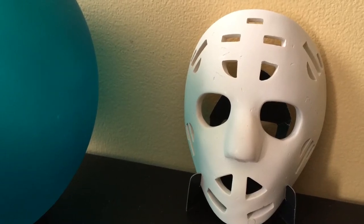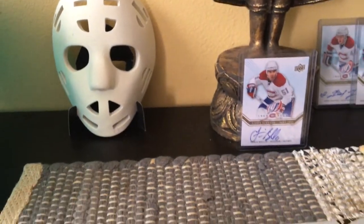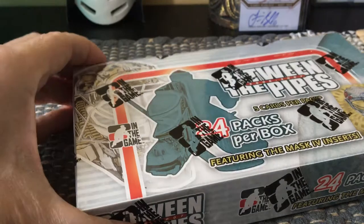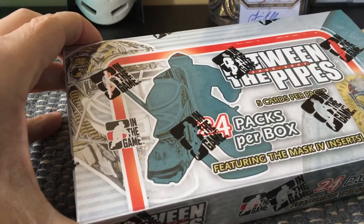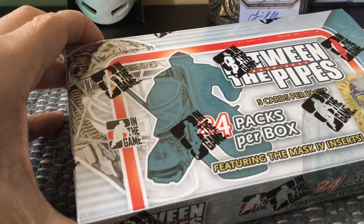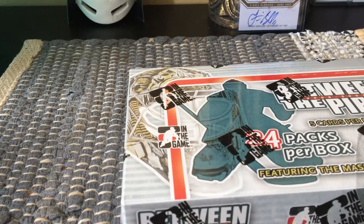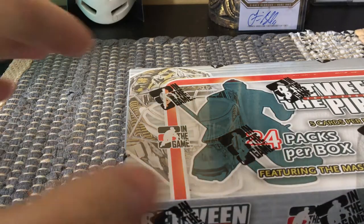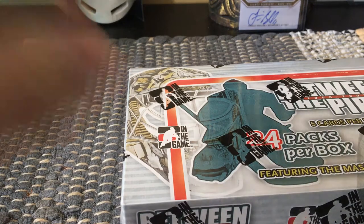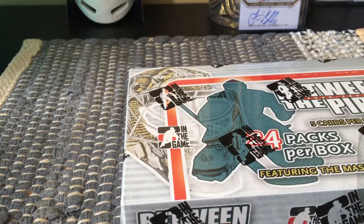Hey guys, it's Fulcrum Cards from snowy Brooklyn in March of 2018, and I'm about to open up another box of Between the Pipes, a product I swear by. This is from the year 2006-2007, so there are 24 packs per box and five cards per pack. There are auto cards that follow one to two per box because they're one in sixteen packs, and memorabilia cards which are one in twenty packs.